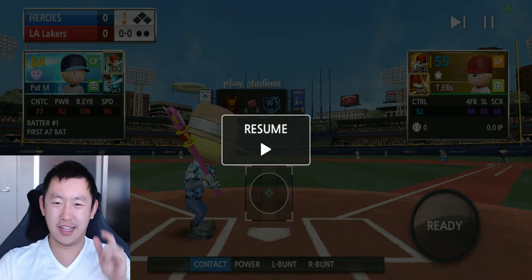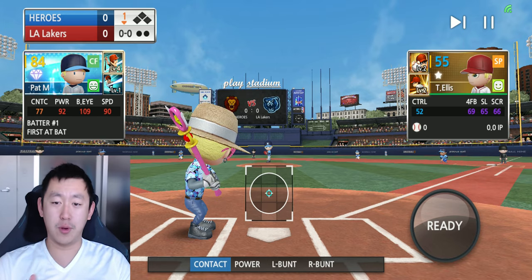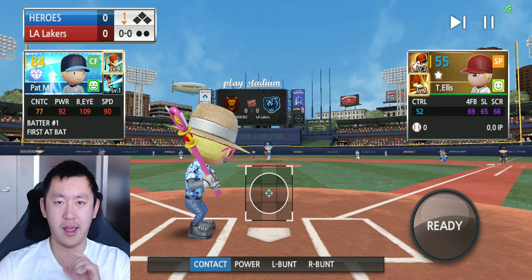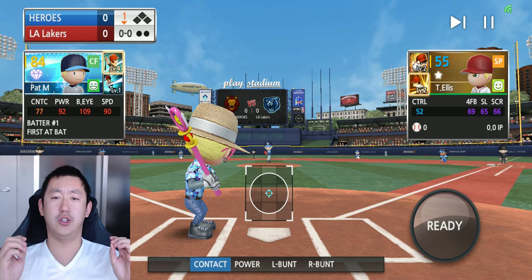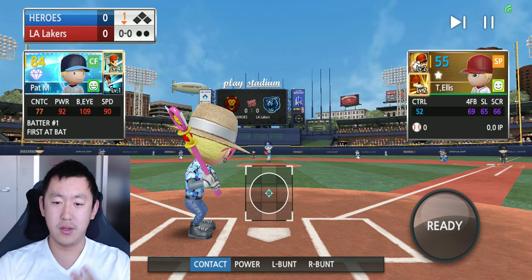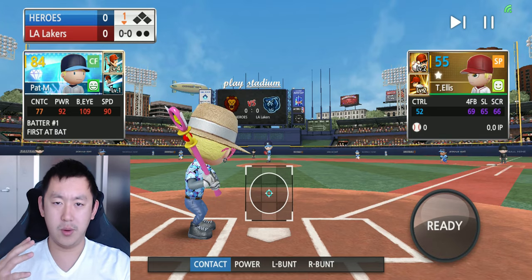Welcome back to the channel. Today we're focusing on how to improve your gameplay, doing some comparisons — another player showcase for you. If you missed the last one, we did a 102 speed player showcase focusing on specific players with insane attributes, usually trying to get them 100 and above. Last time we had 105 speed, stealing bases, stealing home, but this week we're doing a batter's eye comparison.